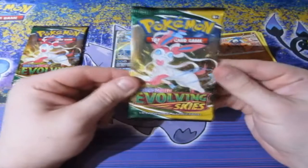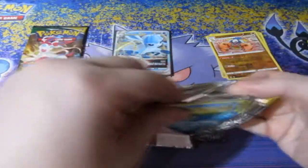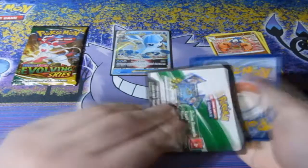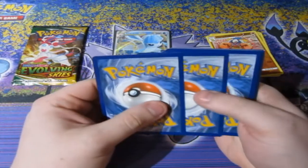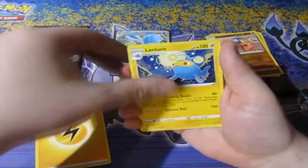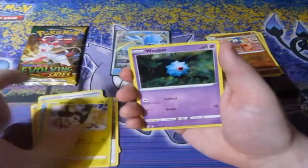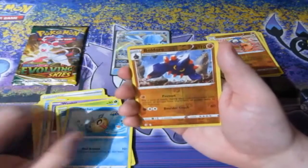Oh come on, Evolving Skies! I've praised you every day. I've said you're one of the best sets ever made from Sword and Shield — literally one of the best — and yet you still give me trash. What do you want? Do you want a diamond ring? I'll give you a diamond ring. Do you want an Emolga? I'll give you an Emolga. Do you want a Tesla? I'll give you a Tesla.